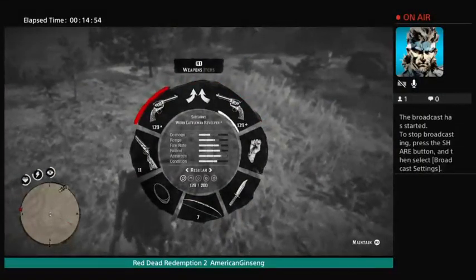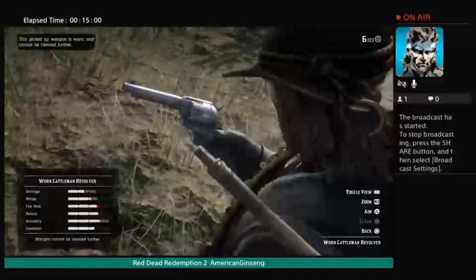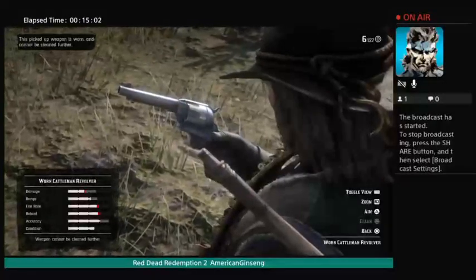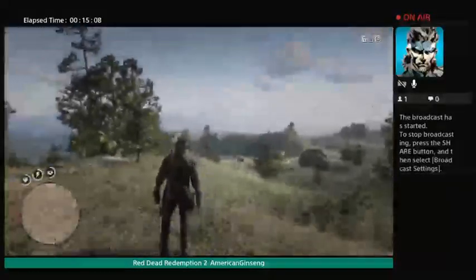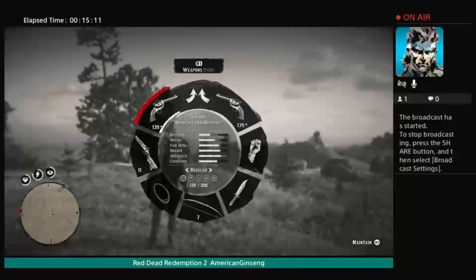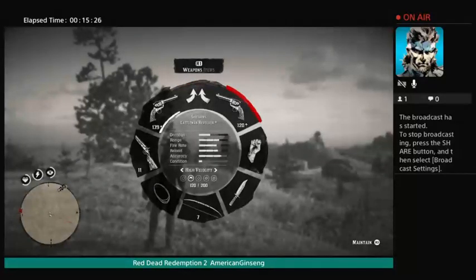Say I've got a worn Kettleman revolver. If you want to fix that up, all you've got to do is clean it or repair it. Now switching bullets — when you hold the button on the bullet you want, you can switch from split points to express to explosive. I like to use high velocity or split points because they do more damage. Express and regular bullets are alright for things like turkeys.